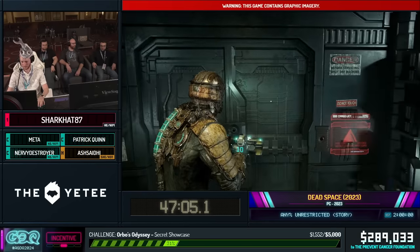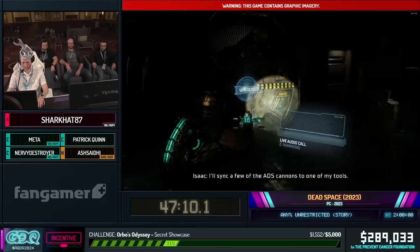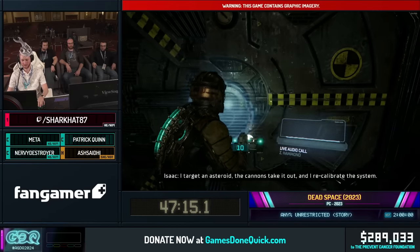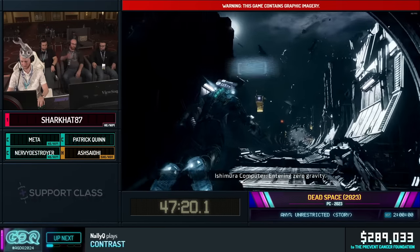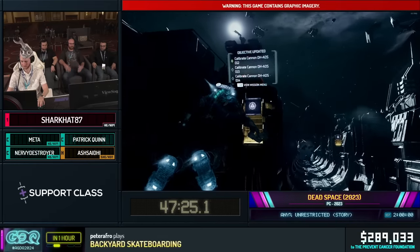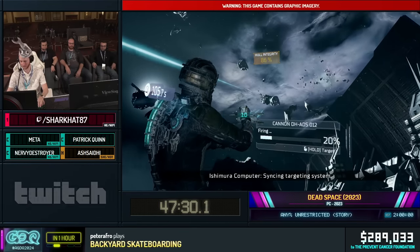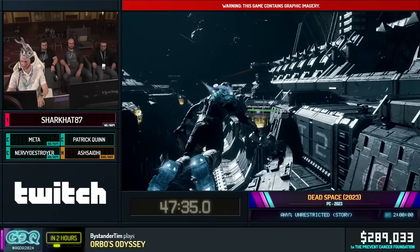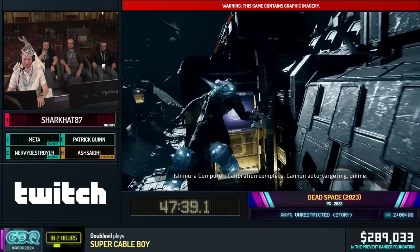So we rerouted power but the ADS cannons aren't calibrated, so they're just not going to do anything. This is one of the largest changes we made to the original game — the complete removal of the autocannon ADS function for this more immersive 'go outside, actually aim them yourself' approach. Just a little more interactive. I like this a lot more because it's not an auto-scroller. If you do it well you can get through it more quickly, but if you make mistakes you can lose time.